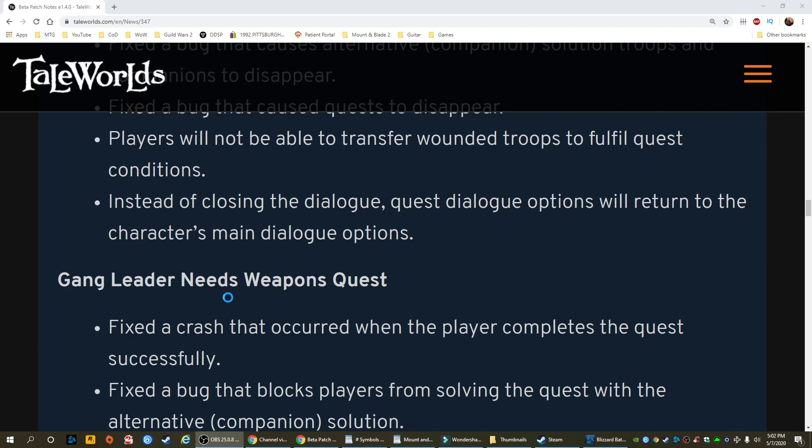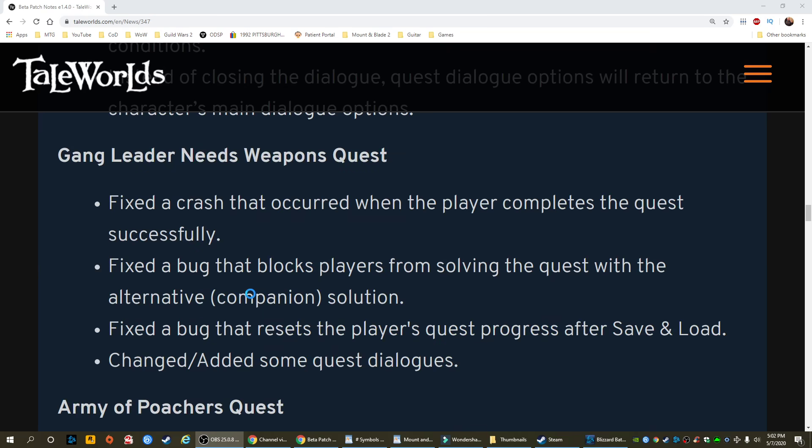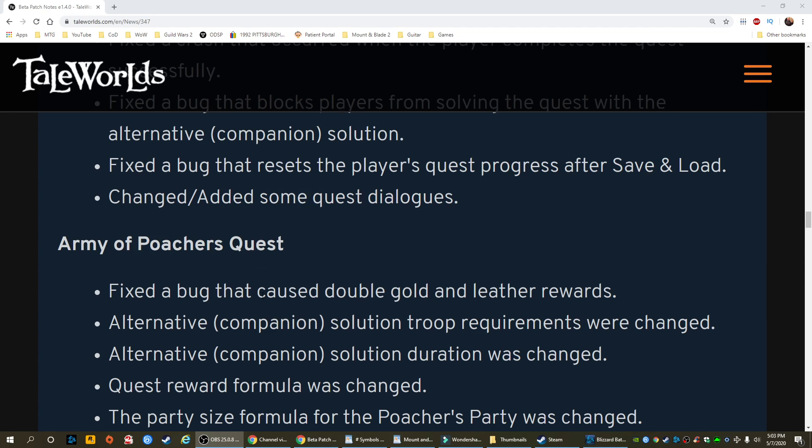Gang leader needs weapons quest: fixed a crash that occurred when the player completes the quest successfully. Fixed a bug that blocks players from solving the quest with the alternative companion solution. Fixed a bug that resets the player's quest progress after save and load. Changed and added some quest dialogues.